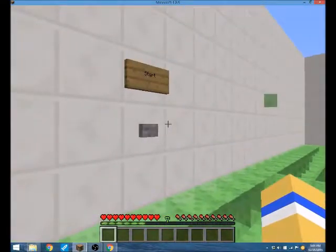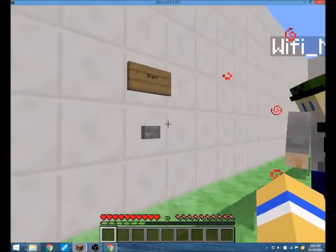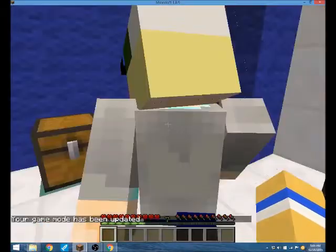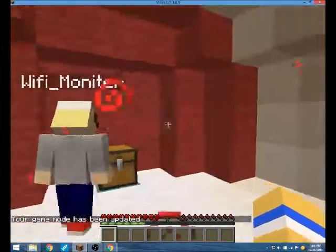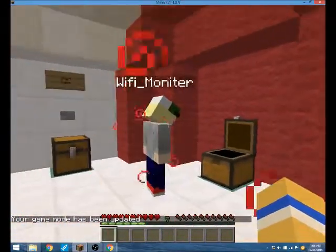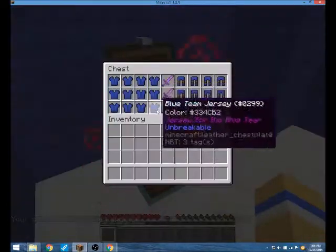So what you're going to do, once you get all your players in here, you should hit start. And then it will teleport you into here and then set you to game mode 2, which is adventure mode. Then you can pick which team you want. So wifi is going to be red, I am going to blue.